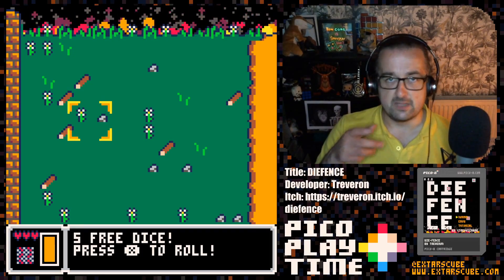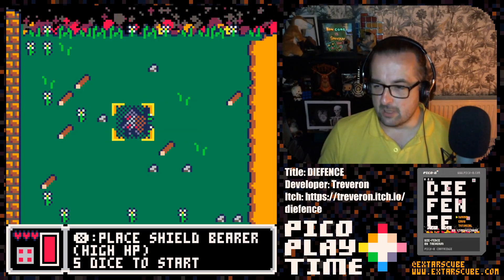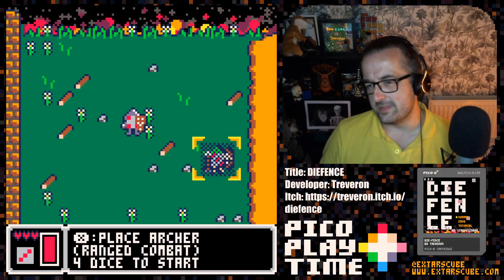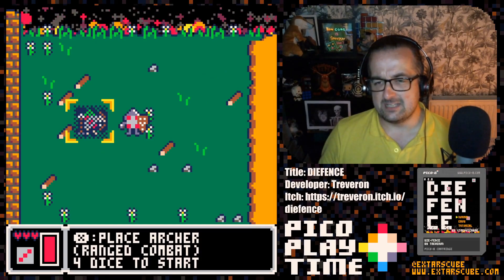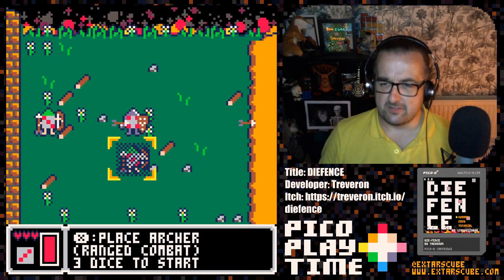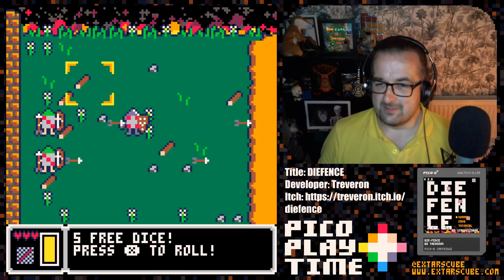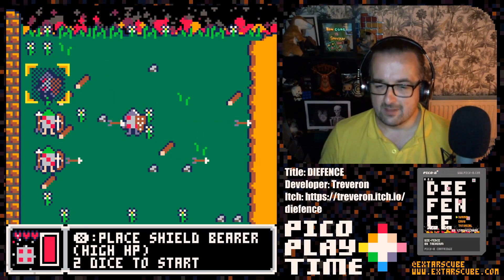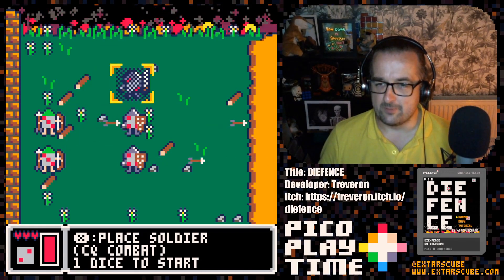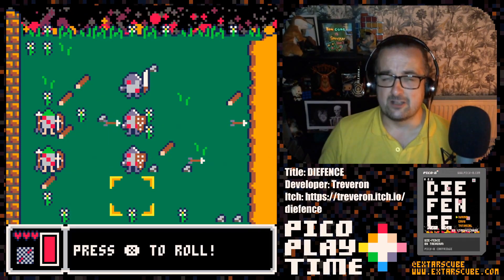The yellow-red flashing bar is our dice bar — once that's filled up, you can place a dice. I've rolled a four, that's a shield-bearer. They don't attack, they just block. I'll put it in the middle. It's kind of hard knowing where to put your towers because the enemies approach randomly, so you just have to guess. Roll a three — that's an archer. You can see they've got a ranged attack. I think they're best at the back.